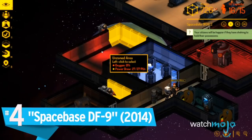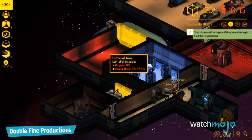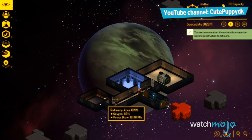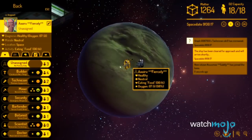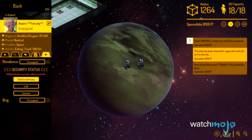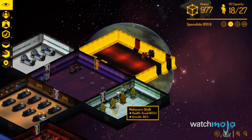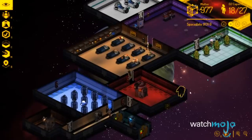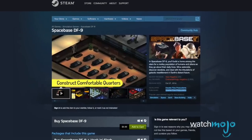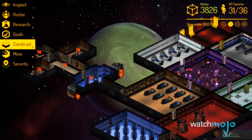Number 4: Spacebase DF-9. It is rare that something with so much promise is left in a state like this. After releasing on Steam in the early access stage of development, the developers promised to keep updating and expanding their game. Many users were excited to see what was next for this space life simulation title. However, in late 2014 it was announced that they were no longer going to be supporting or updating it — they would just leave it as is. The game is still listed on the store and available for purchase, but there's definitely not enough content for it to be worth the price.